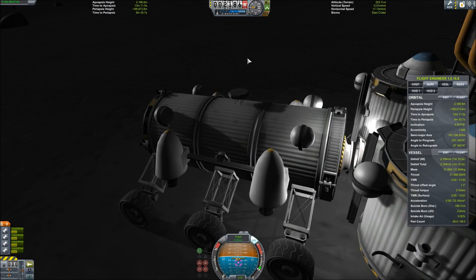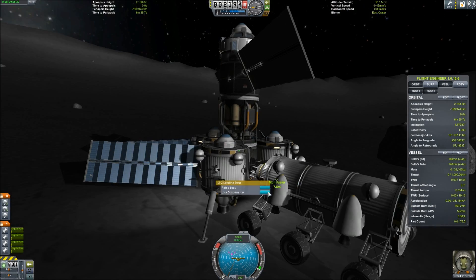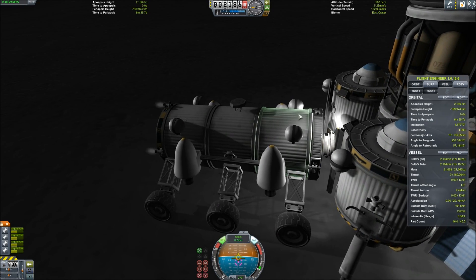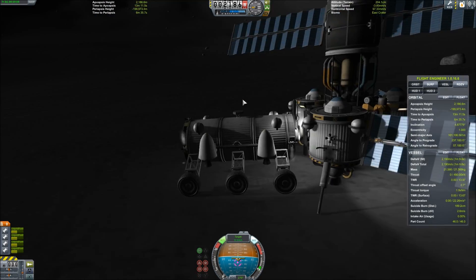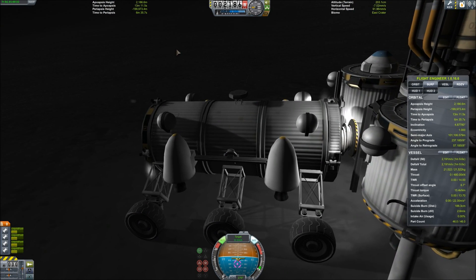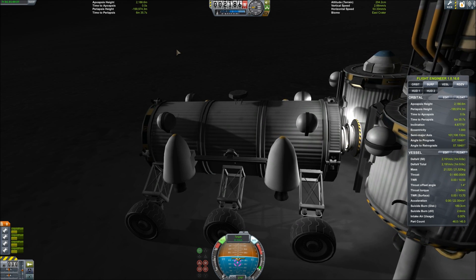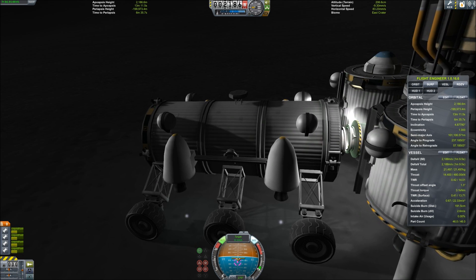This is kind of embarrassing. I ended up going back and forth trying all sorts of different stuff — I retracted the drill, retracted the solar panels, manipulated the landing legs by activating and deactivating the shocks, went forward and backward, used the RCS, used the engines — trying to figure out what I could do to make this thing work. Finally I managed to figure it out. I think I'm going to need to relocate the moon drill to more flat ground in the long run, but for now I did manage to make it work.